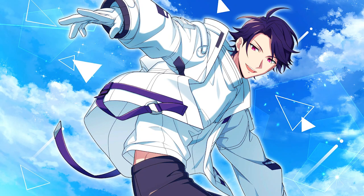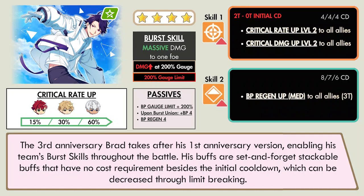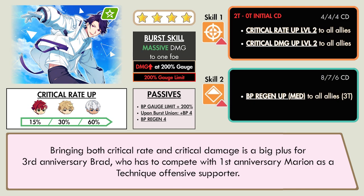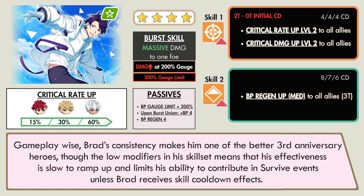The 3rd Anniversary Brad takes after his 1st Anniversary version, enabling his team's burst skills throughout the battle. His buffs are set-and-forget stackable buffs that have no cost or upkeep besides the initial cooldown, which can be decreased through limb breaking. Bringing both Critical Rate and Critical Damage is a big plus for 3rd Anniversary Brad, who has to compete with 1st Anniversary Marion as a technique offensive supporter. Gameplay-wise, Brad's consistency makes him one of the better 3rd Anniversary heroes, though the modifiers in his skillset means his effectiveness is slow to ramp up and limits his ability to contribute and survive events unless Brad receives skill cooldown effects.